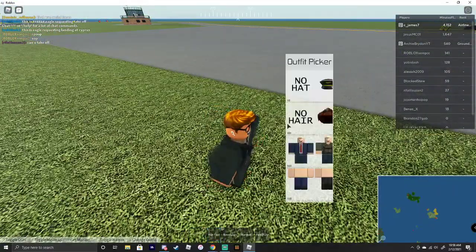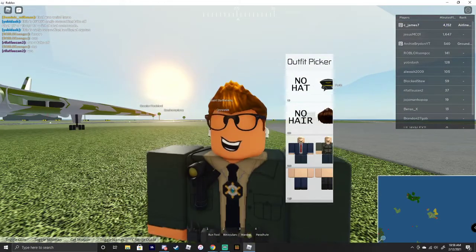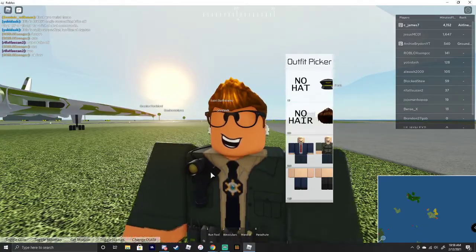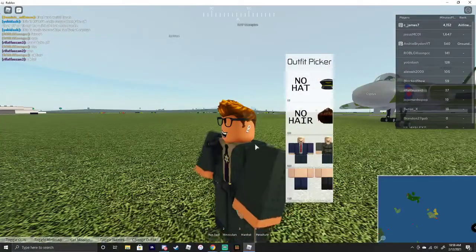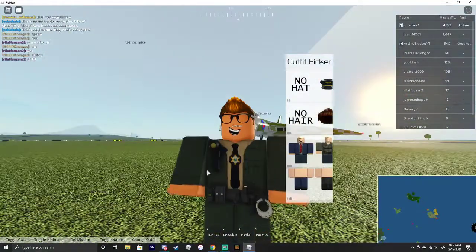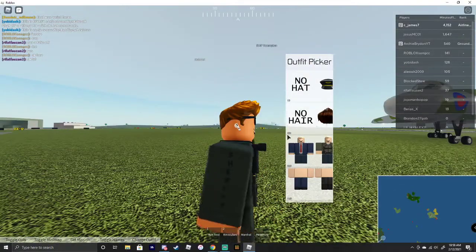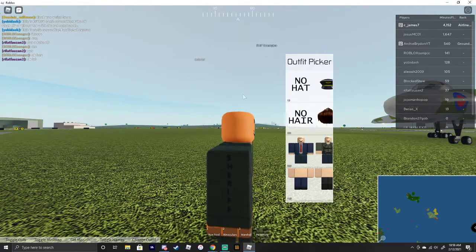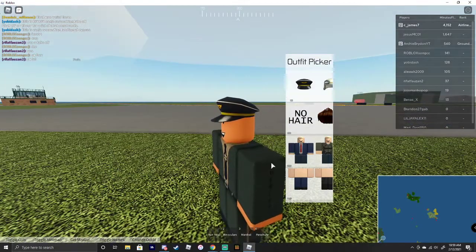If you go to change outfit, you are now allowed to pick hair. You can now have your own outfits on, because you used to always have that hat on with all your accessories off — your outfit was still on, but things like glasses, earbuds, and hair were all off. Now you can go to no hair and no hat, so you can pick your own hat and your own hair if you want, which is pretty cool.